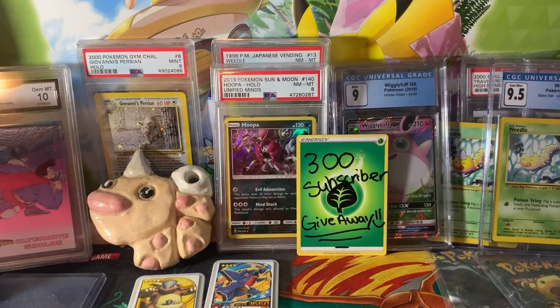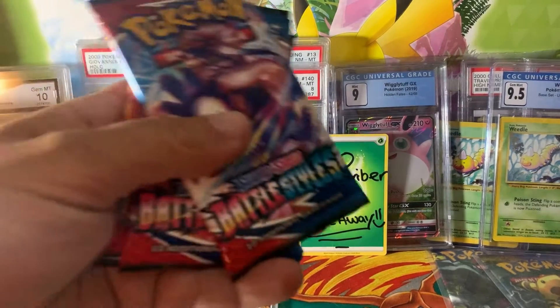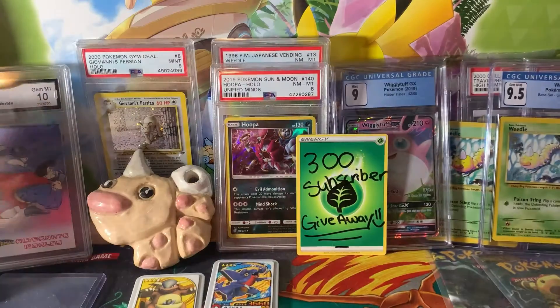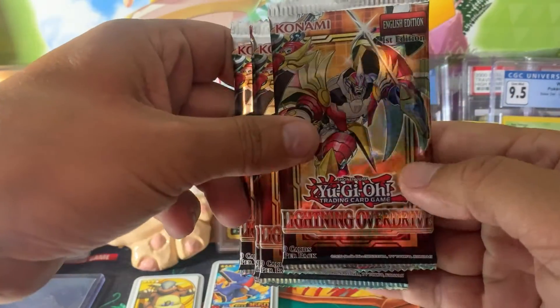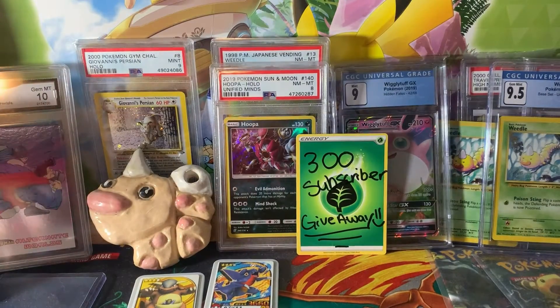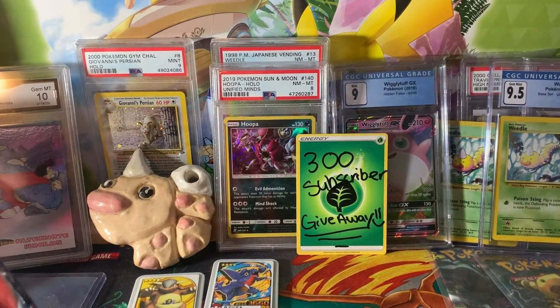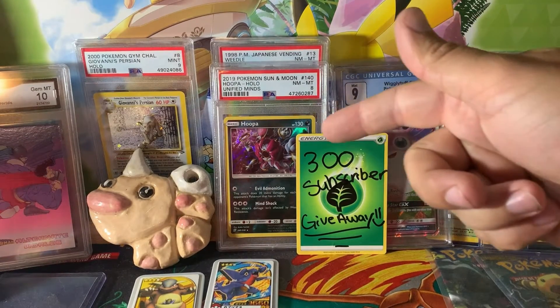What's up again Weedle Nation, we're back again with another pack opening. We are doing something a little bit different today — it's obviously more Battle Styles because I have so much of it, but we're also doing some Yu-Gi-Oh Lightning Overdrive, which I think is one of the newer sets. I also think we're like seven away from hitting 300 subscribers.